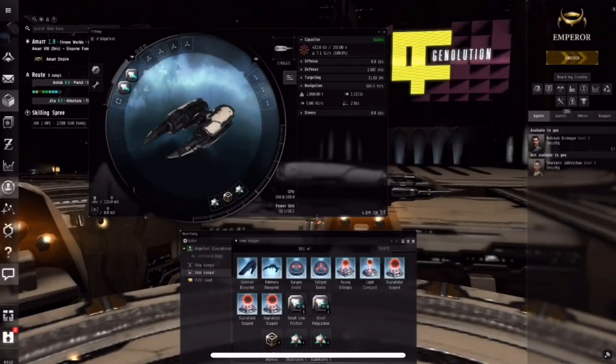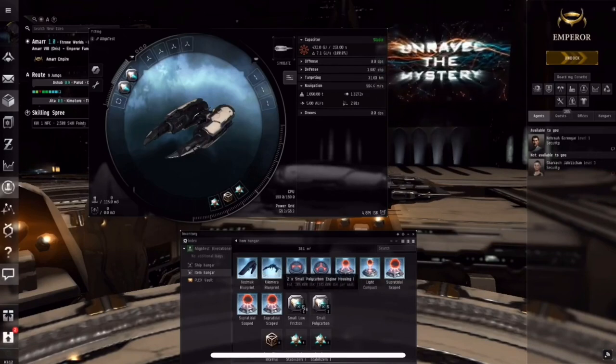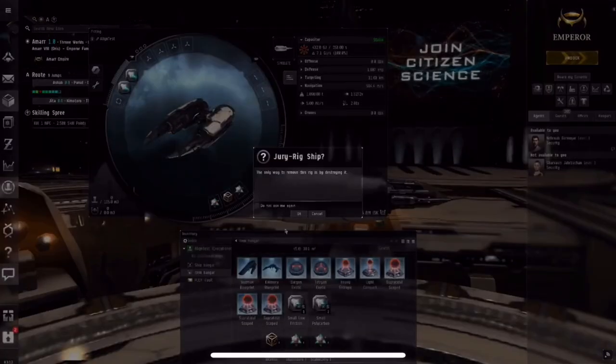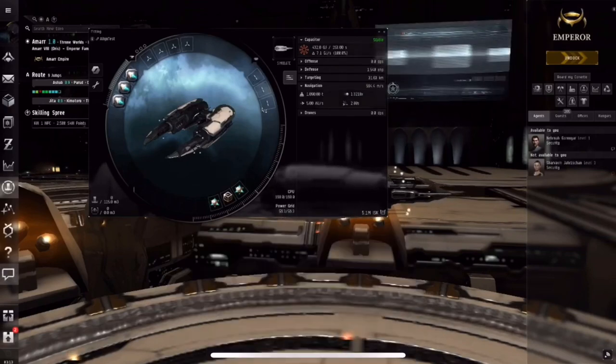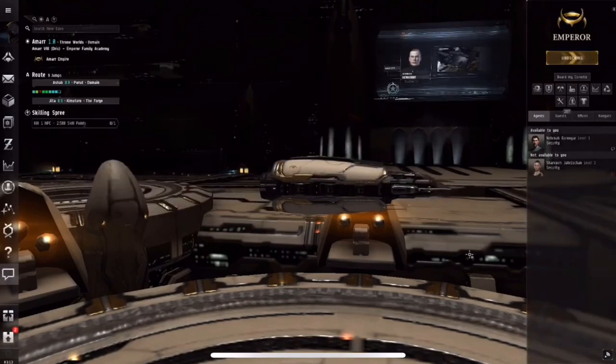There are low-slot modules and rigs that can improve our align time. I'm equipping some now — inertial stabilizers and a nanofiber internal structure in my low slots, and for the rigs I'm using polycarbon engine housings and low-friction nozzle joints. As a disclaimer, not every ship can get an align time of 2 seconds, nor should every ship be able to. If you came to this video hoping I would show you how to get your mammoth industrial hauler to autopilot perfectly safe, you are out of your mind.